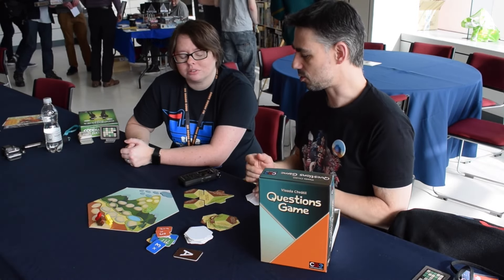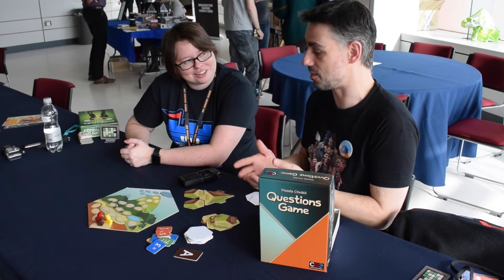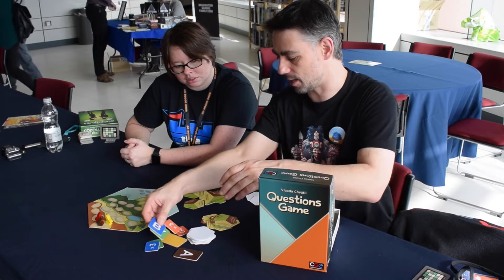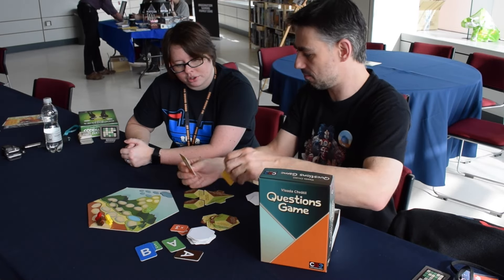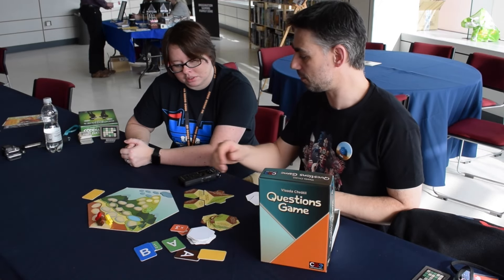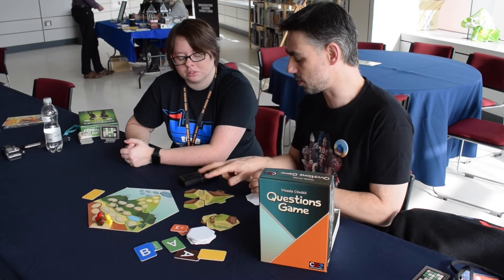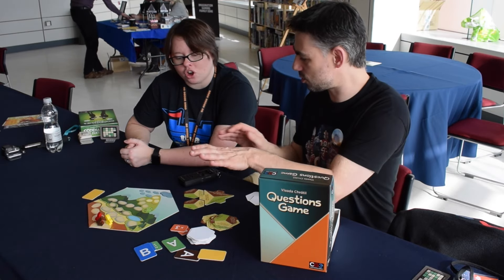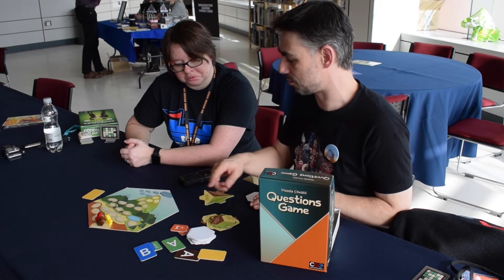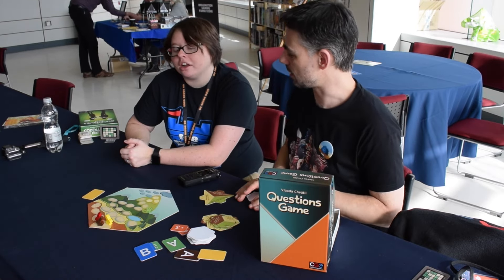The idea is to give them a difficult, non-obvious choice. Knowledge of the person helps, although we played it yesterday with strangers and they still enjoyed it and learned a lot about each other. The person asking decides their answer using their card — A or B — and everyone else picks which they think it is. Correct guessers score a point; the questioner scores for every incorrect answer, so you want to give difficult questions. Then you discard and draw two more, and whoever's furthest ahead wins.